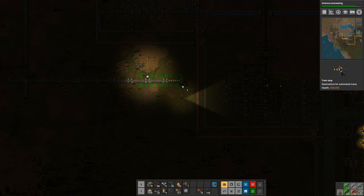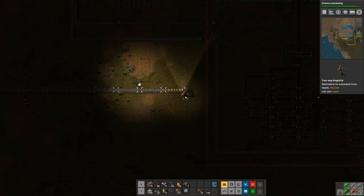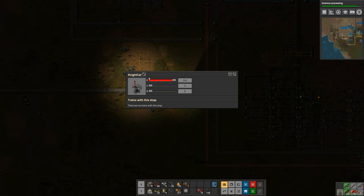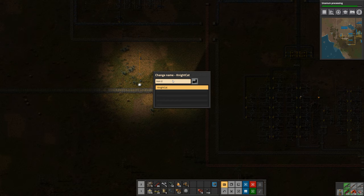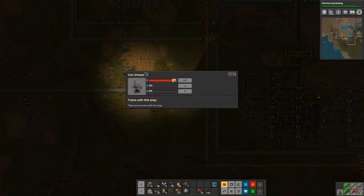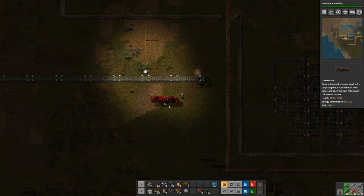I'm going to start by placing a train stop right here at the end of this bit of rail. I'll click on it so we can rename it. We'll call this Iron Unload.